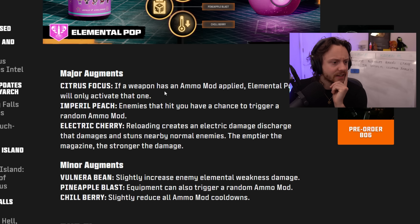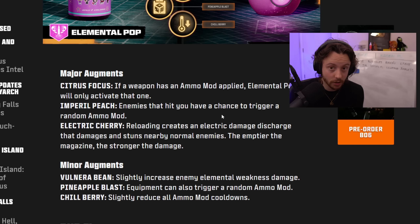Elemental Pop augments: if a weapon has an ammo mod applied, Elemental Pop will only activate that one — really cool for specific builds; enemies that hit you have a chance to trigger an ammo mod; and reloading creates an electric damage discharge that damages and stuns nearby normal enemies — this is essentially Electric Cherry inside Elemental Pop, so we're probably never getting Electric Cherry as a standalone perk. Minors: slightly increase enemy elemental weakness damage; equipment can also trigger random ammo mods; and slightly reduce all ammo mod cooldowns — probably the biggest deal of the three.